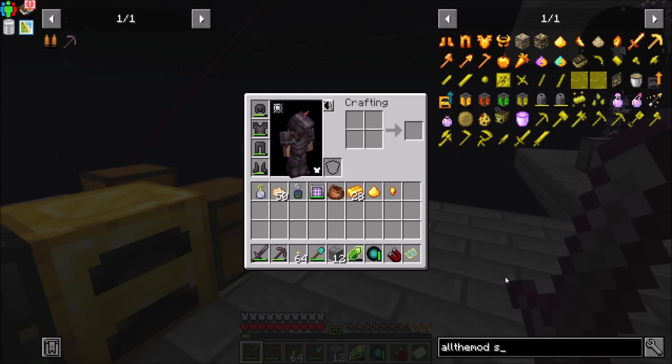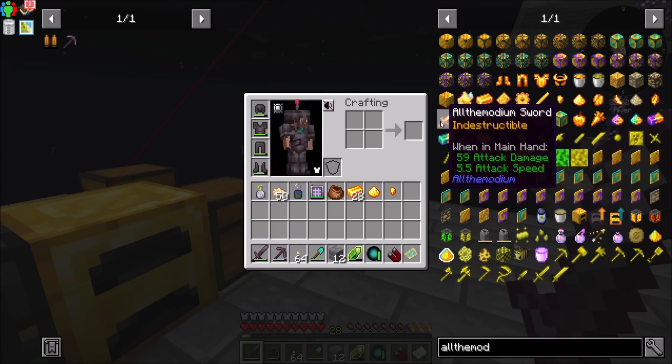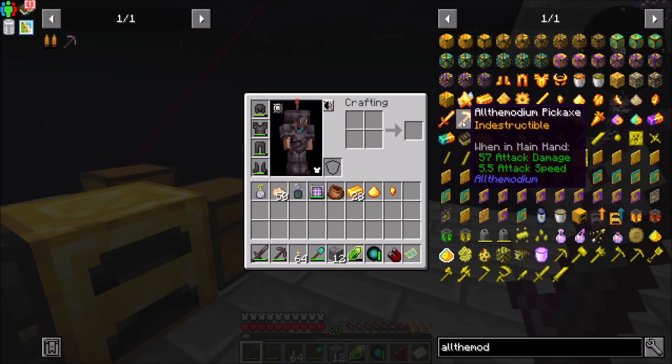Is there a sword? There is a sword. Do the other tools have neat abilities on them? Indestructible. 59 attack damage. 5.5 attack speed. This is ridiculously powerful stuff - absurdly powerful.